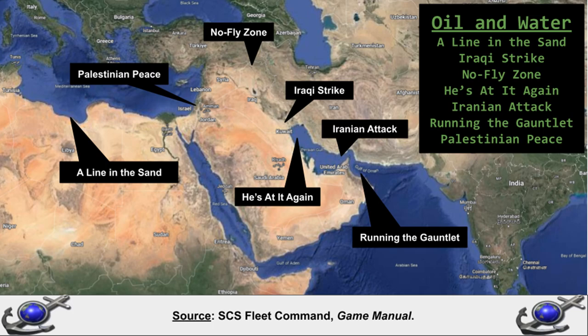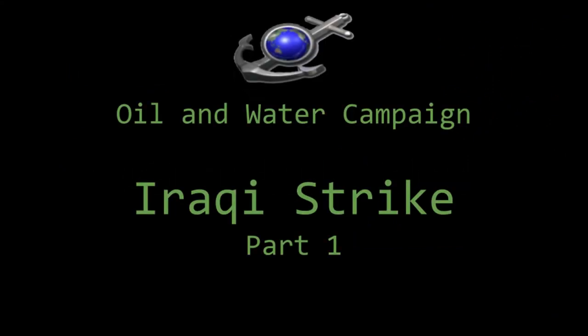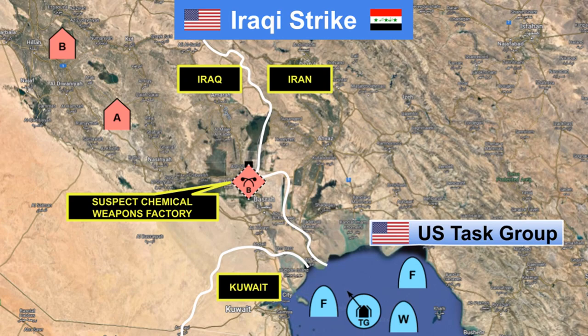In this campaign, Oil and Water, we look at a series of fictional naval operations undertaken by America and its allies in the Middle East, in the alternate 1990s world of Fleet Command. In this scenario, Iraqi forces conduct a Tomahawk cruise missile strike against a secret chemical weapons plant. The borders between Kuwait, Iraq and Iran are marked in white. Kuwait has provided overflight rights, but any strike has a narrow window to avoid Iranian airspace. US aircraft will try to remain over the waters of the Gulf, and ships will attempt to fire their missiles over Iraqi airspace only. This scenario is loosely based on Operation Desert Strike.